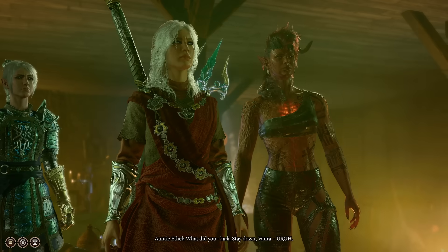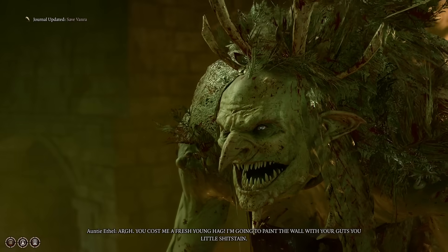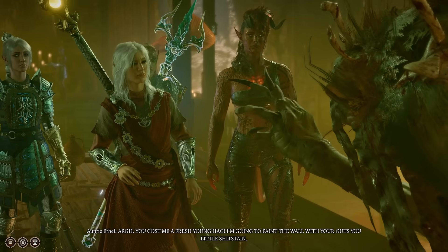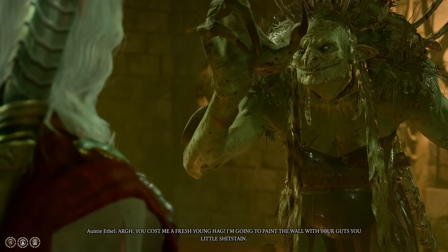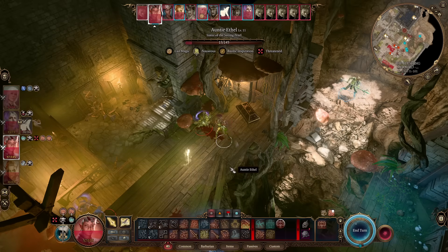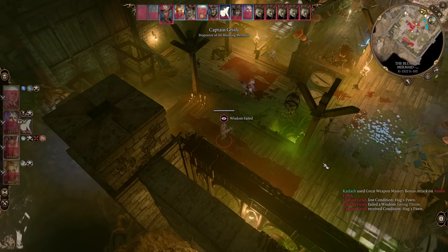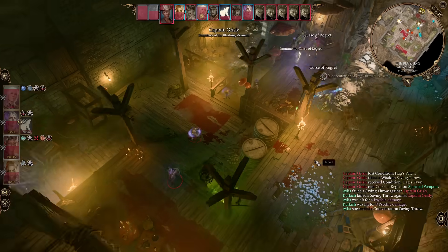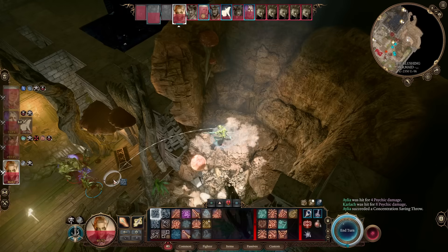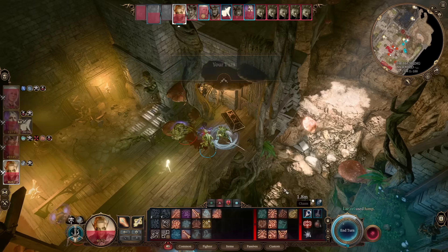When we land it on her, she will get nauseous and quite literally regurgitate the child — this saves her and completes the quest. We still have to finish off Ethel after that. If you don't have Hag'sbane, you can kill Ethel with non-lethal damage by toggling that on in your passives, and when she gets knocked out on one health, you can save the child that way. It's a little more delicate, but it can be done.